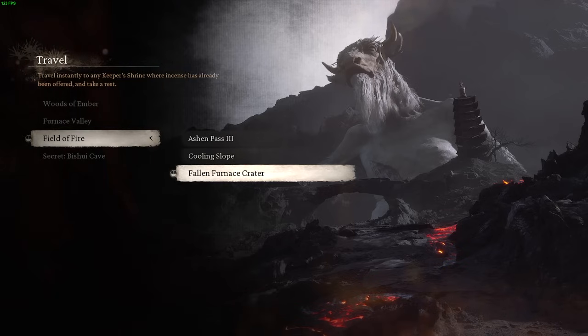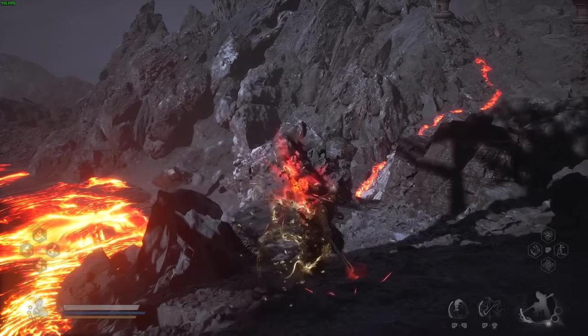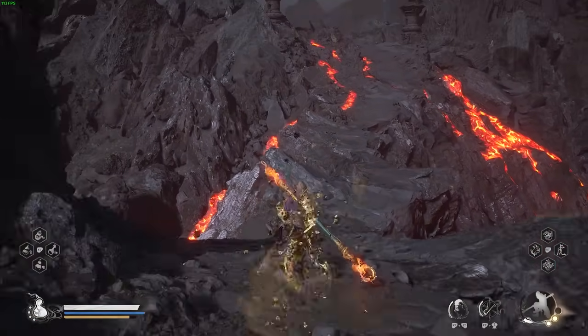After talking to the bull, you want to progress further until you get to the Field of Fire and reach the Fallen Furnace Crater shrine. Once you are here, you then want to turn around and go back the path you came from, and you can just follow my lead.